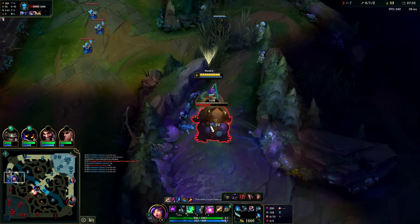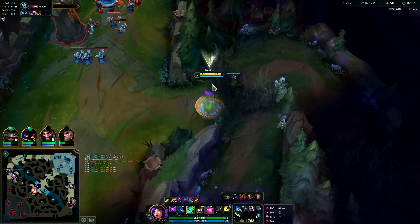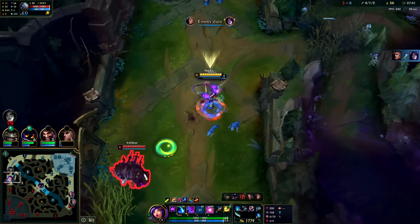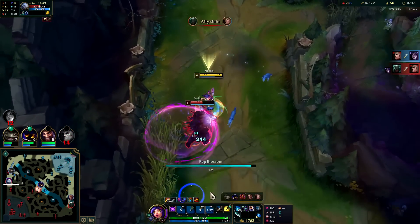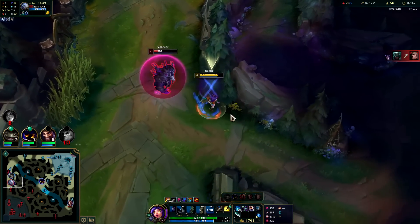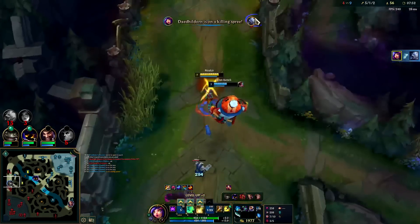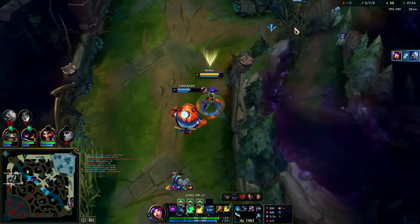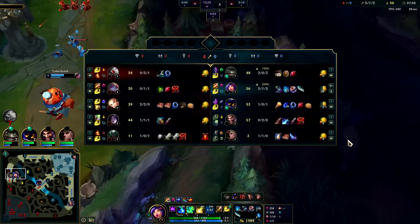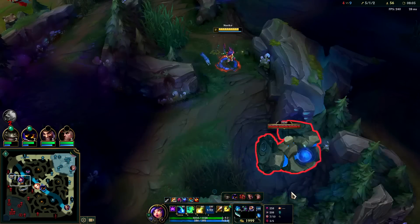We'll be going top here in a moment. W out into an E, auto, Q, into an R — and hello! I'm going to get him with an auto, Q — down he goes. Rest in pepperonis Volibear. We have a lot of burst, just got to kite him out there a little bit — he over-committed, he doesn't want to go back to base and lose everything, so he's trying to get something done.